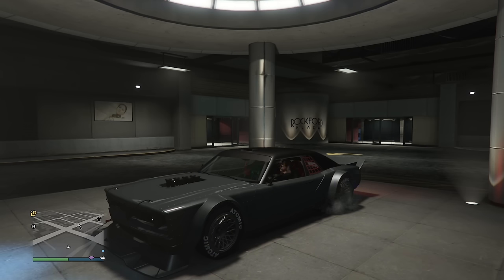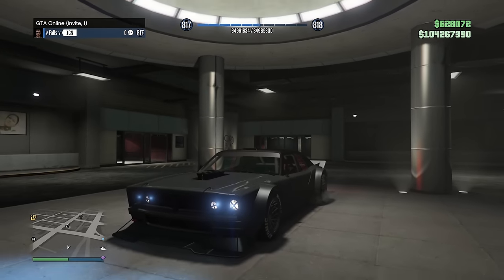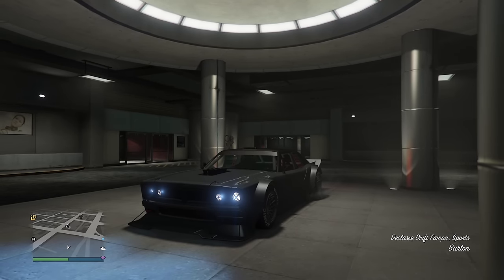The Drift Tampa is a pretty muscle-looking car to me, and yet it's classified as sports, which I think is a huge mistake. It should be a muscle car — how cool would it be to see it pop a wheelie? Rockstar probably did this because it sits very low for a muscle car, but who cares?